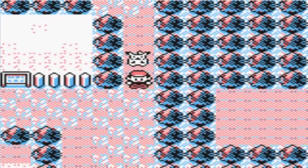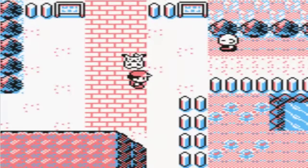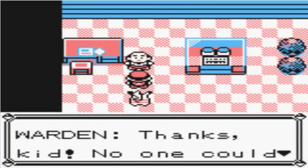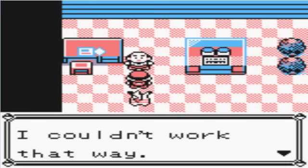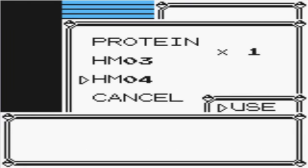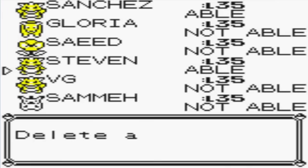Now what you want to do is with the Gold Teeth you picked up — it's important that you give it to this person, the Safari Warden, in one of these houses. He gives you a really valuable item if you exchange the Gold Teeth. The warden popped in his teeth — thanks kid, no one could understand a word I was saying. He gives us HM04, which is Strength. We can give that to Primeape and get rid of Focus Energy.